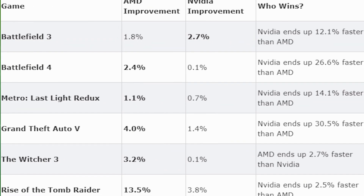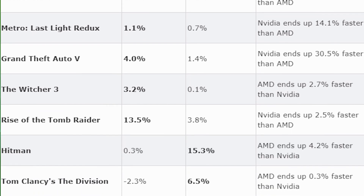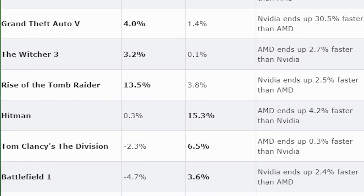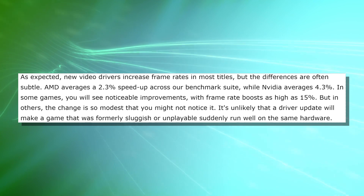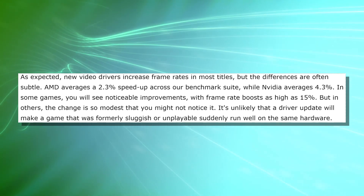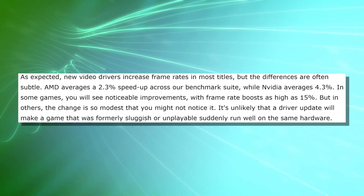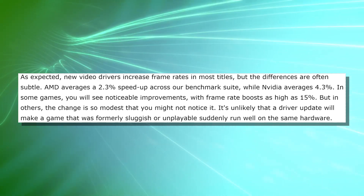If we take a look at the charts, they tested 11 different games using three different driver builds. The games used were Battlefield 3 and 4, Metro Last Light Redux, Grand Theft Auto 5, The Witcher 3, Rise of the Tomb Raider, Hitman, Tom Clancy's The Division, Battlefield 1, Ashes of the Singularity, and Ghost Recon Wildlands. The GTX 1060 had an average improvement of 4.3% per game, whereas the AMD card had about 2.3% improvement — meaning NVIDIA showed roughly 90% better improvement over the same period.